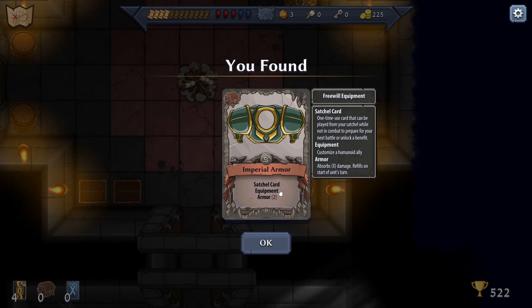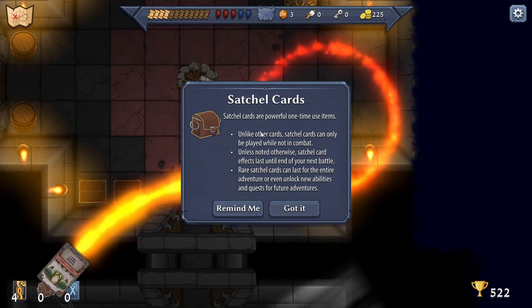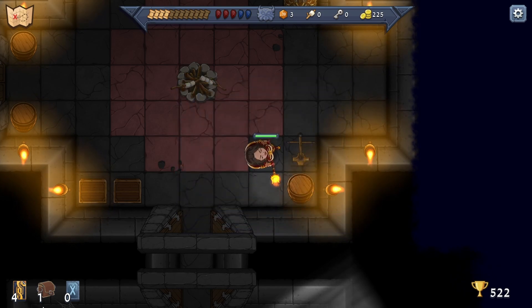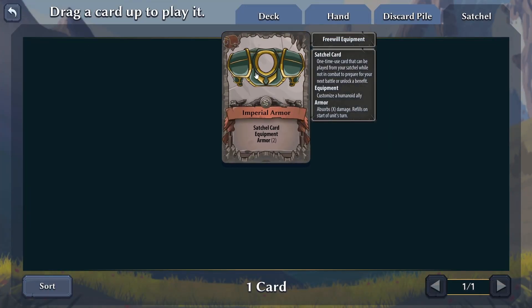Does it only get used once? Satchel cards are powerful one-time use items; unlike other cards, satchel cards can only be played while not in combat. Unless noted otherwise, satchel card effects last until the end of your next battle. Rare satchel cards can last for the entire adventure or even unlock new abilities and quests for future adventures. This one looks like it's not rare.